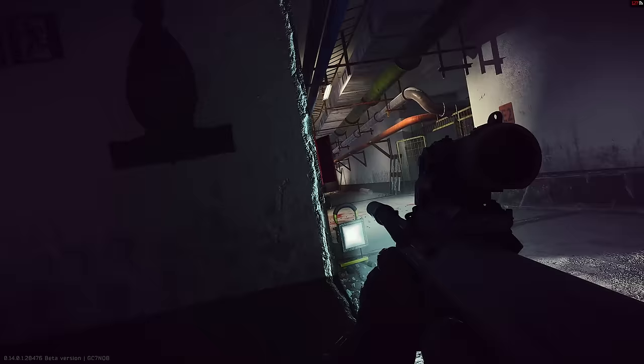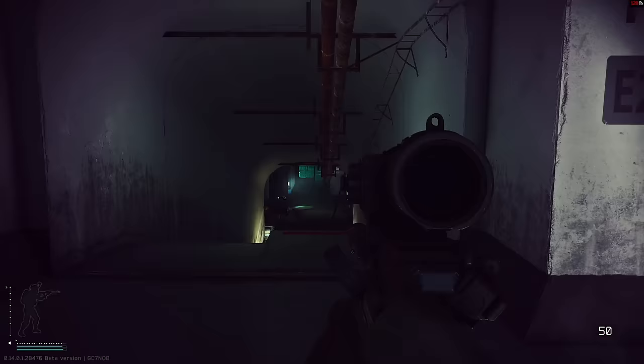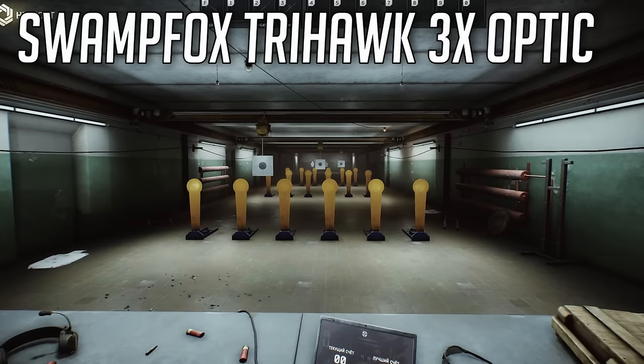It's cool we're talking about all these optics because I actually just published the best builds you can run in Escape from Tarkov this wipe. These budget builds are insane - a fully modified AK-12 for 70,000 rubles, a TX-15 with all the bells and whistles also for 70,000 rubles - and we talk about using an optic of your choice in that video, so go ahead and watch that when you're done with this one.